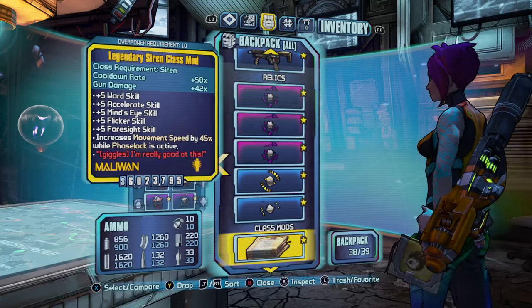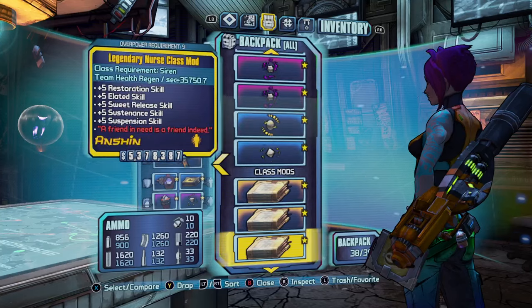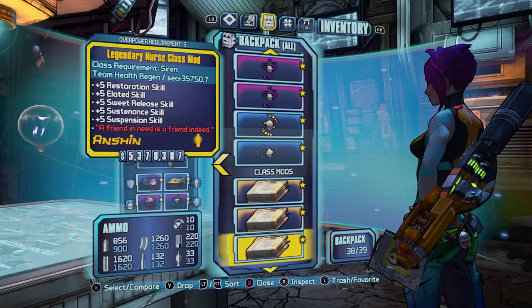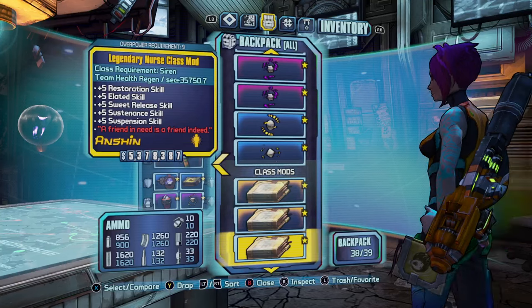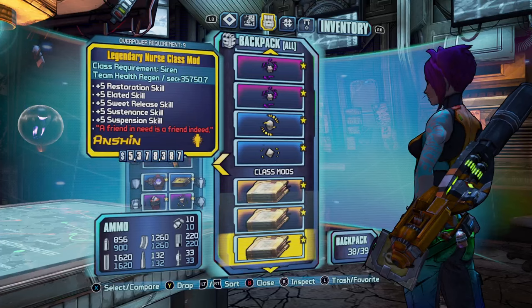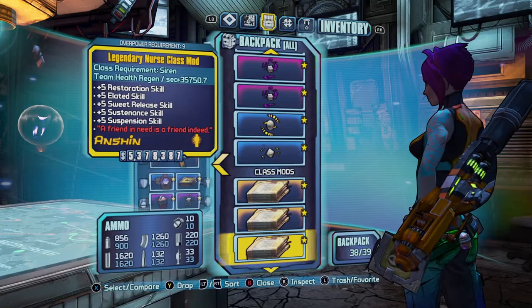For Class Mods we have the Legendary Siren, the Legendary Cat which I'd pair with the Sand Hawk, the Legendary Nurse — which is great in a group of four to keep everyone alive through invincible boss fights, giving you a Medic role at the cost of some damage — and the Legendary Binder. These four are all acquired from Tubby enemies and are the only four Legendary Class Mods for the Siren in the game.